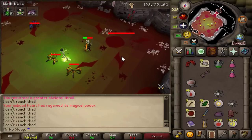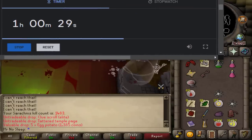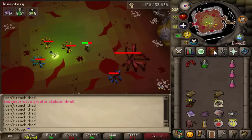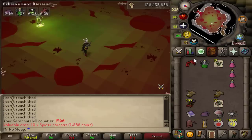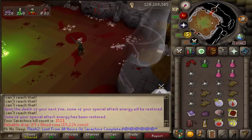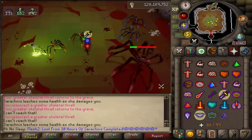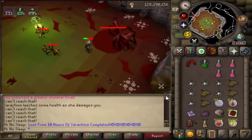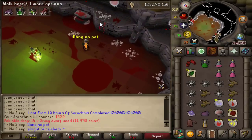Sarachnis is a little click-intensive — you have to be quick switching between pray range and pray melee. I was also summoning thralls, using my imbued heart, death charge, and dragon claw specs, so a lot was going into it. Not really AFK by any means, but a very quick boss to kill. Great reliable drop table — even without a rare drop you're always making consistent 1 mil-plus per hour. It's multi-combat so you can bring friends or clan members. You don't need to be maxed or in best-in-slot gear.